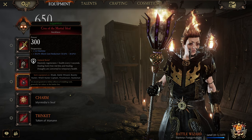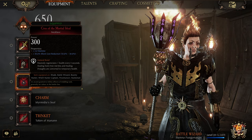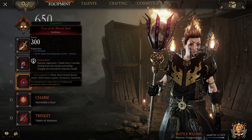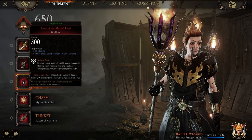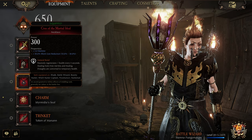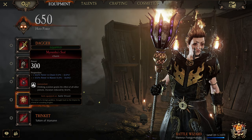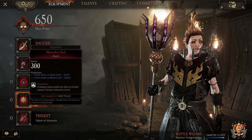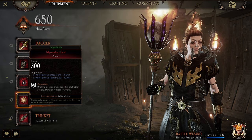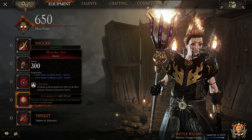On the necklace, I'm running extra stamina and extra block cost reduction, and Natural Bond. Running these exact properties will give you a total of 60% block cost reduction and five stamina shields on your dagger. Because we're going to be spending so much of our time blocking, we're not going to be making tons of temp health, so Natural Bond will slowly heal us. On my charm, I'm running Power versus Chaos and Power versus Skaven with Concoction — an even spread of damage to all enemies. Concoction lets me get my ult back by drinking any potion.